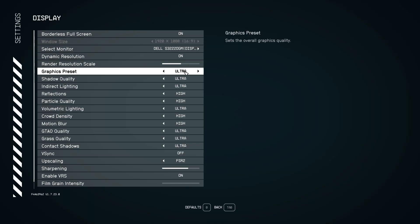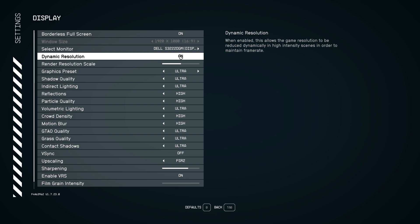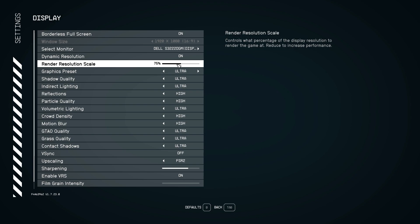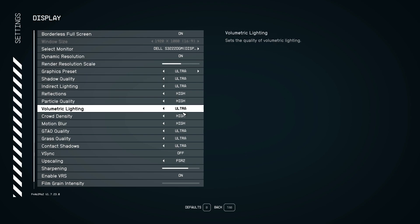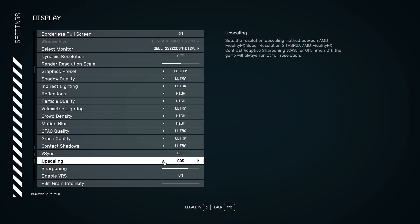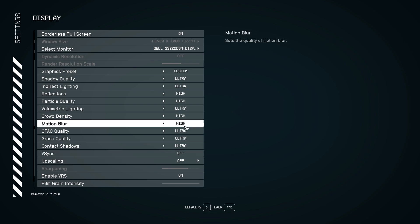We're at 1080p on the ultra preset. One thing to note is that if you use the presets, dynamic resolution gets enabled by default as well as FSR. You can't select the FSR mode at the bottom — you have to adjust the render resolution scale at the top. Pretty strange, but that's just how it goes. So I'm going to disable dynamic resolution and FSR — disabling any upscaling.